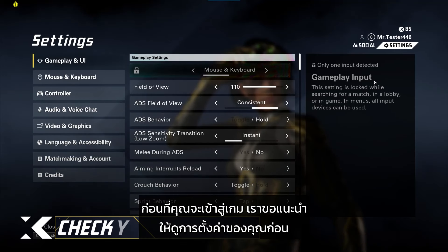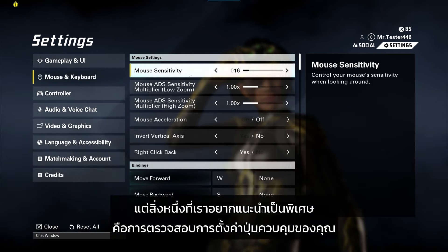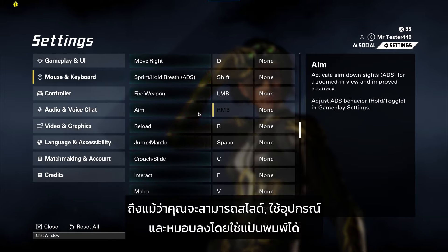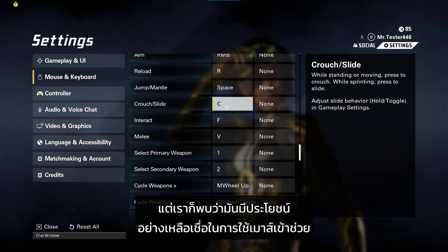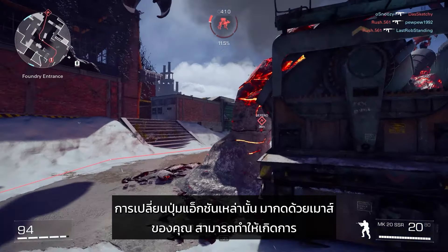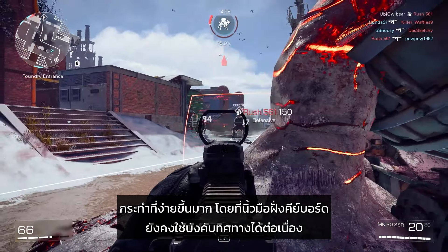Before you hop into the game, we'd recommend taking a look at your settings. There are a lot of customization options available to you in there, but one thing we'd recommend in particular is looking over your key bindings. While you can slide, use devices, and crouch using the keyboard, we found it incredibly useful to rebind these keys to our mice. Repositioning those actions onto your mouse can make those actions much more accessible, while your keyboard fingers can remain on your movement keys.